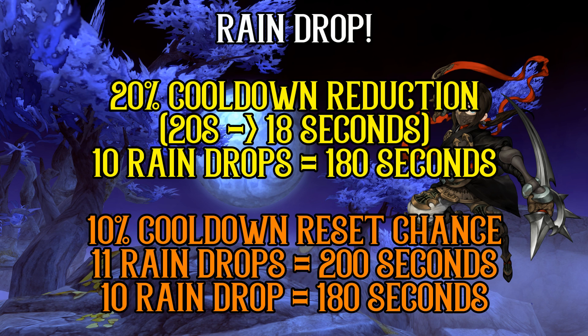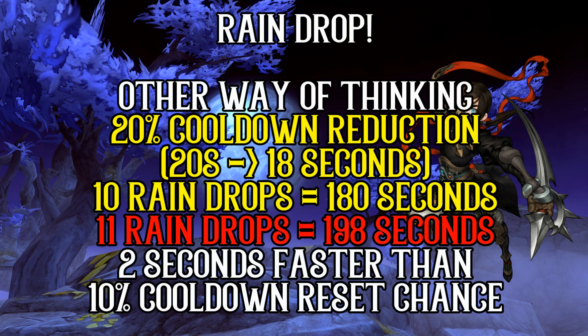In theory, with the 10% cooldown reset chance plate option, we are looking at 11 Raindrops cast in 200 seconds — that's 10, and then you get 1 extra free. If you're using the 20% cooldown reduction option you will have 10 Raindrops in 180 seconds. However, since the 11th Raindrop is free, you deduct the 20 seconds you had to wait to cast another Raindrop, which means the cooldown reset chance option is also effectively 180 seconds — the same as the 20% cooldown reduction plate. However, the 11th Raindrop for the 20% cooldown plate option will be at the 198th second, which means the 20% cooldown reduction option is actually faster by 2 seconds. That's quite a mouthful — I'll leave the rest to the math-prone and move on.